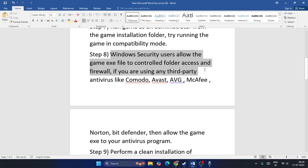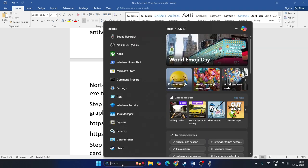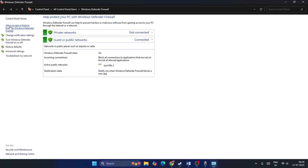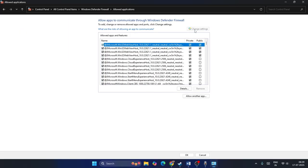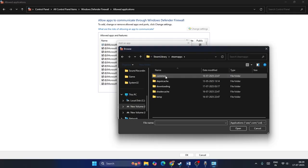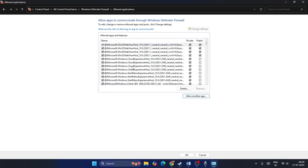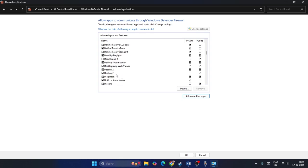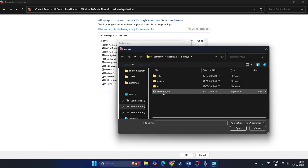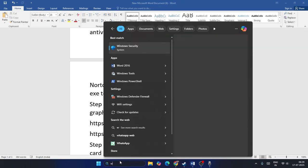Allow the game through Windows Security and any third-party antivirus. Go to Windows Defender Firewall, click 'Allow an app or feature through Windows Defender Firewall,' then Change Settings, Allow Another App, Browse. Navigate to your Destiny 2 install folder and add the launcher. Make sure both Private and Public boxes are checked. Also add BattlEye — go to the BattlEye folder, select BEService under Core x64, add it, and check both Private and Public boxes.